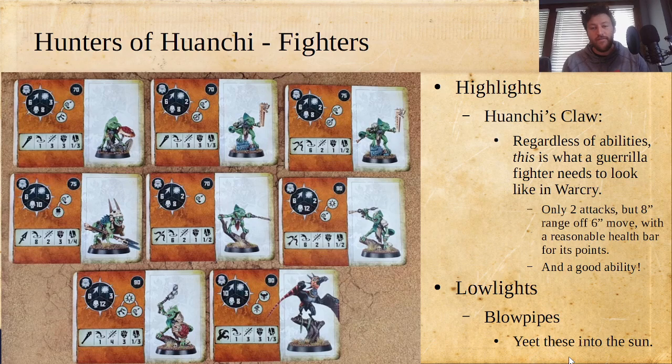Now let's actually talk about the fighters. The highlight here is, of course, Huanchi's Claw. Even if it didn't have the Carnosaur ability — which is really nice, though not one of the best triples in the game — this is what a guerrilla fighter needs to look like in Warcry. There are other factions trying to do the same thing, including this one with the Blowpipe Skinks, and those are mostly done in a way that makes the fighter not appealing. This one is very much appealing. Three toughness is fine because you're moving six inches, and you've got 10 wounds, so it's hard to take out in one hit. Then you can use the out-of-sequence disengage reaction to keep it alive.